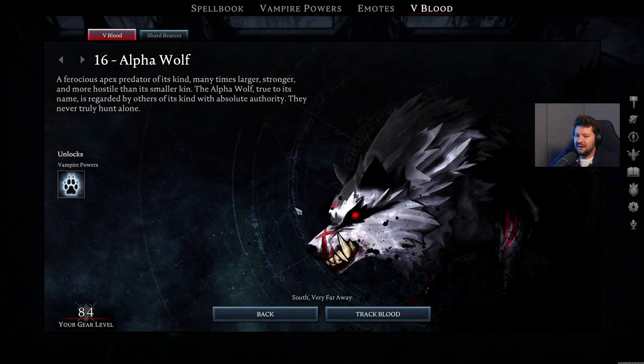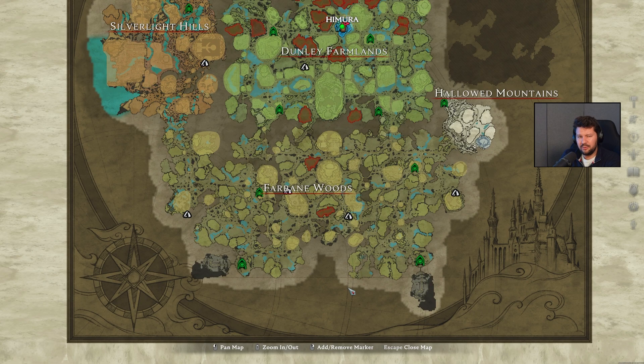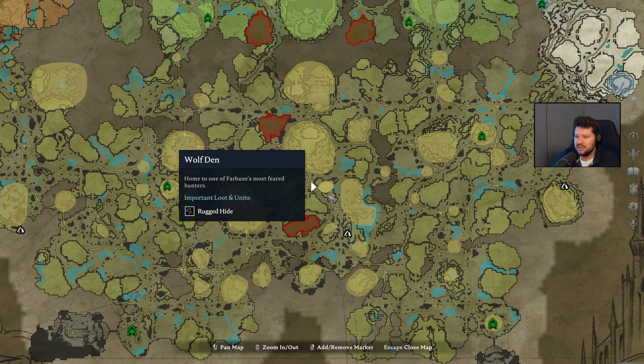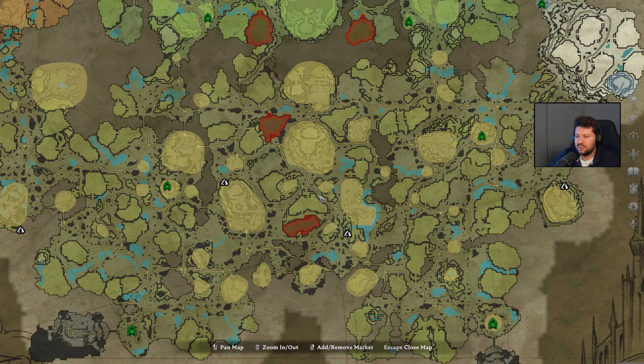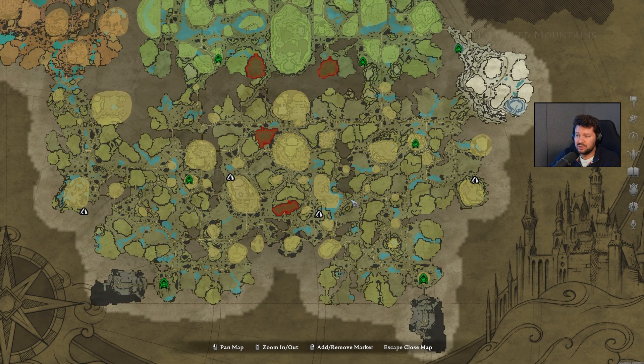The very first one is the Alpha Wolf. It still unlocks the Wolf Form, which is even better right now. You should check out my video in the top right of the screen if you want to know more about it, but you basically get some extra abilities when you use it. Just like with the previous update, it feels like this one doesn't have a fixed location, so your best bet would be to search for these wolf dens. Stick close to the roads pretty central in the area, south of the Forgotten Cemetery, as this is where I found him most of the times.